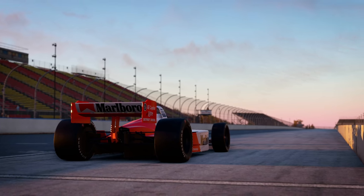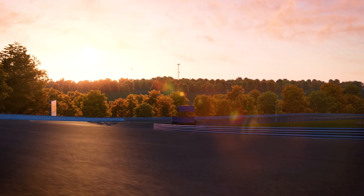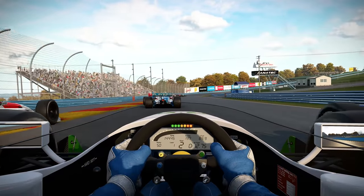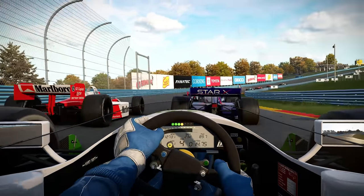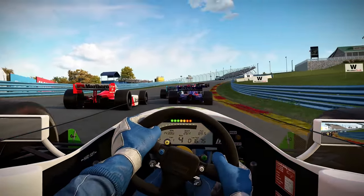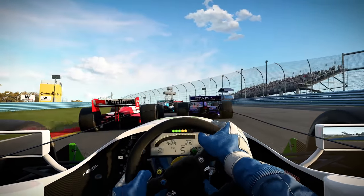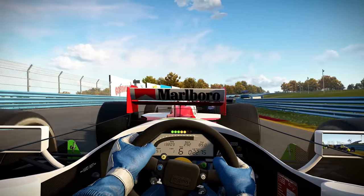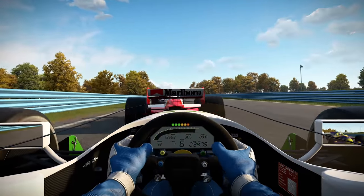At the other end of the scale is Watkins Glen, an all-time great. And like the not-at-all similar Cleveland airport, it's been treated with great care. This is not a simple copy-and-paste job from Project Cars. The layout is more accurate, as are the placings of very non-trivial items like walls, barriers and curbs, the latter of which are much more authentic. In a word, it is significantly more accurate, and that can only be a good thing.